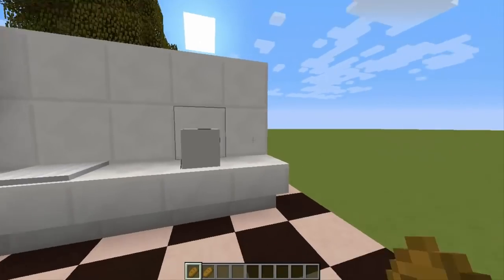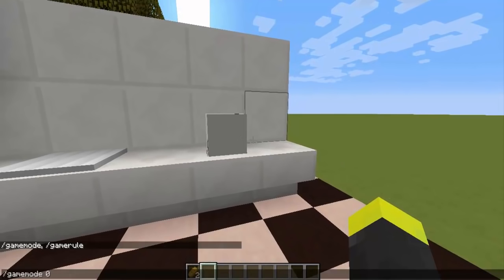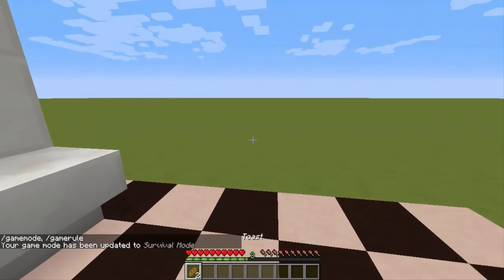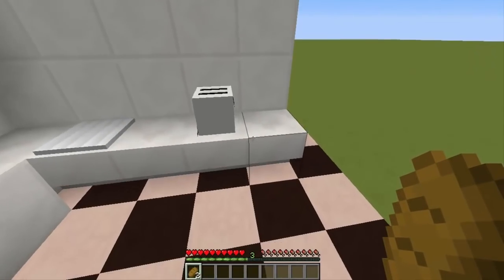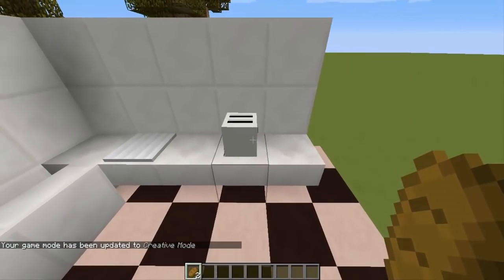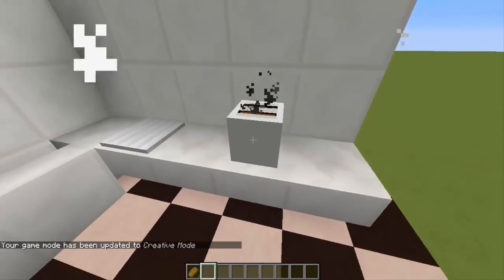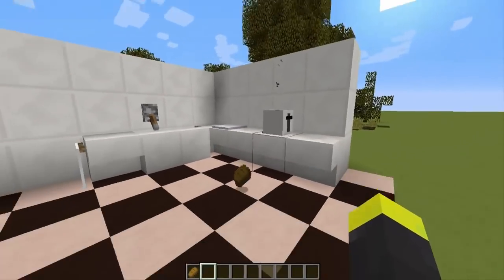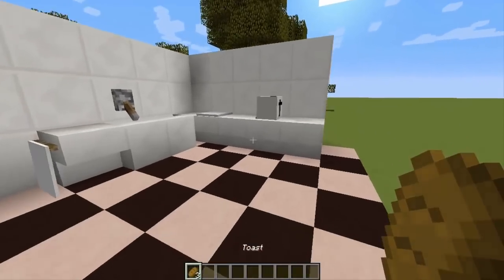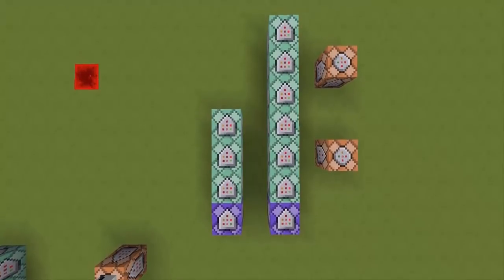So now I have two bread instead of one. You can eat them and they will give you the same saturation as normal bread, because it's just a renamed item. I really like the animation — the fact that you can see the bread in there, the particles, the sound. It drops the bread and you can take it. Let's actually see how this thing works.